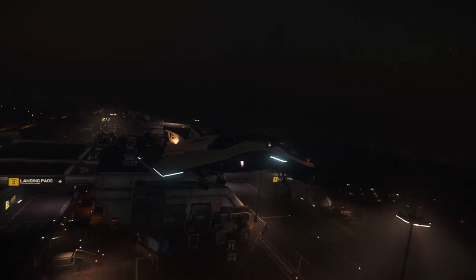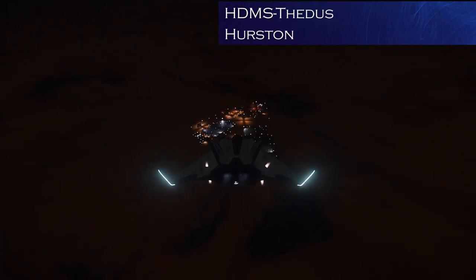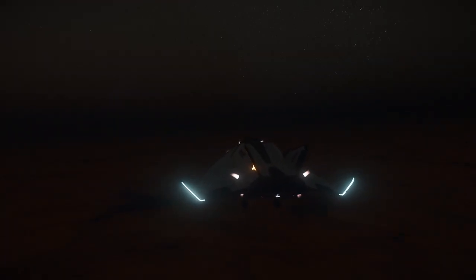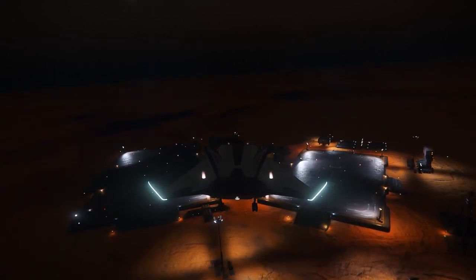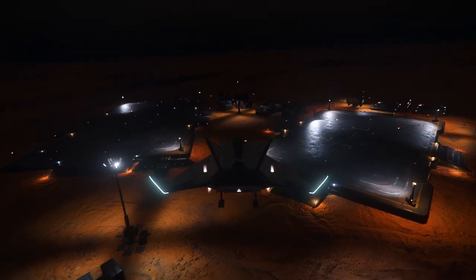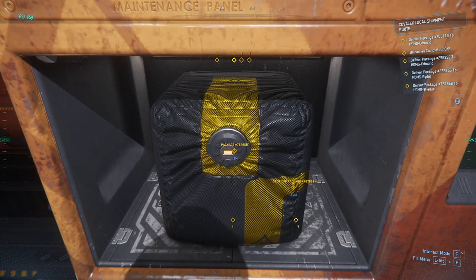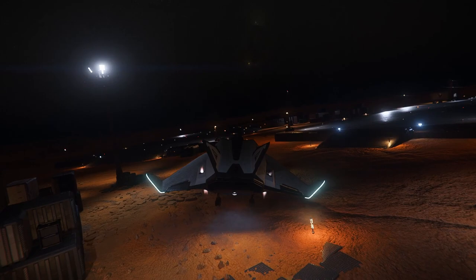We'll just take off, get the landing gear up, and head to the next location which is HDMS-Deuce, still on Hurston — definitely a mining area. Interestingly, if you've got the landing gear down and you hit the boost button — being Shift — the ship goes pretty quick. I could land on the landing pad but I'm being lazy; I just want to dump these things in and leave. Hit register — thumbs up, there's the tick — and now we're off. See how easy that is?